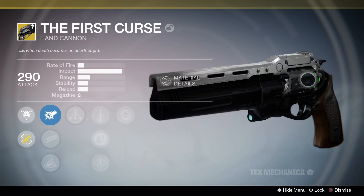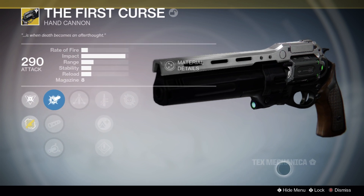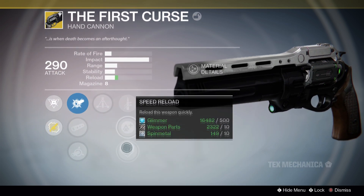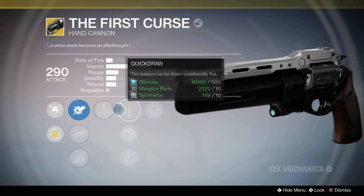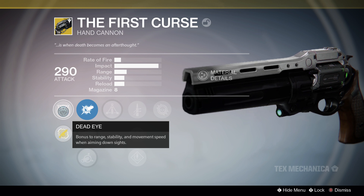The First Curse is a high impact, low rate of fire hand cannon, similar to the Timur's Lash from year 1. The First Curse is the sister gun to the Last Word according to the lore and includes the same visual features. The unlocked perk is called Deadeye, where it gains a bonus to range, stability, and movement speed when aiming down sights.